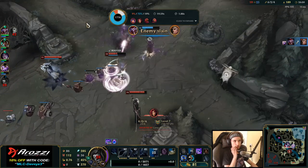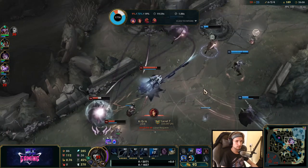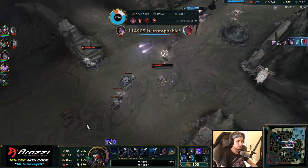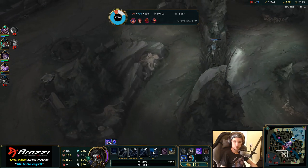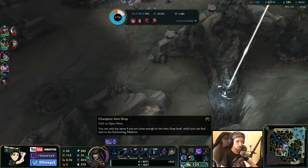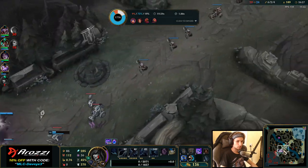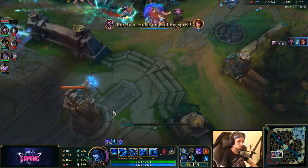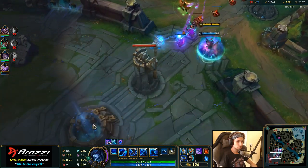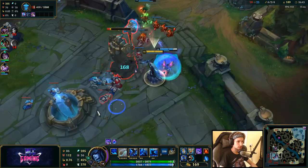I think if my team groups up right now and they give Kai'Sa the space to play, we should be able to win this — they just gotta keep defending Kai'Sa. I can TP in 10 seconds right now. I'm probably going to TP to this ward because we can force the turret and the inhibitor right now if I TP in. We got it. Would've been pretty smart if Shaco actually decided to stay here with full health.